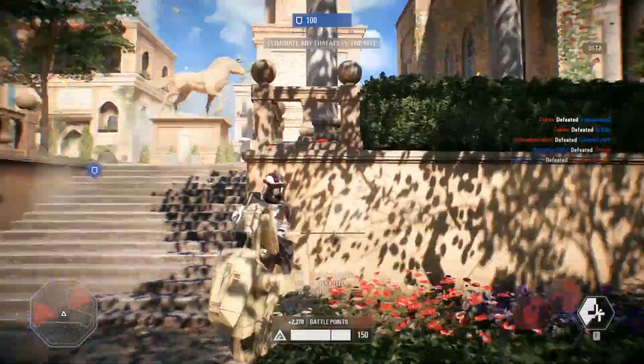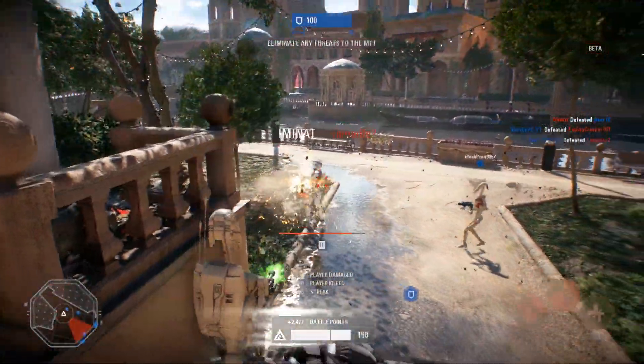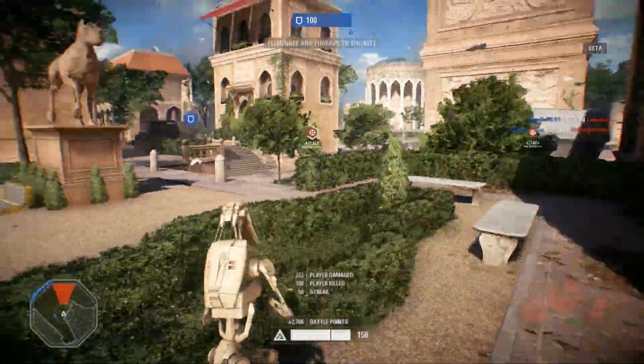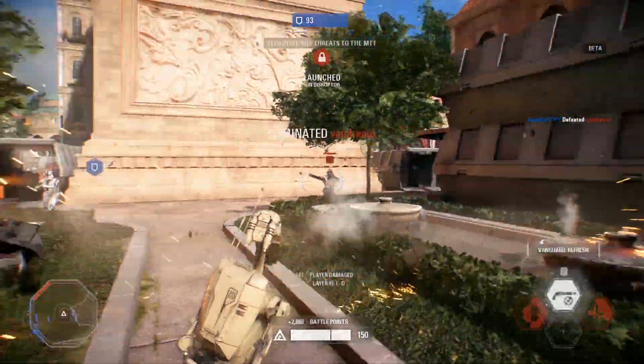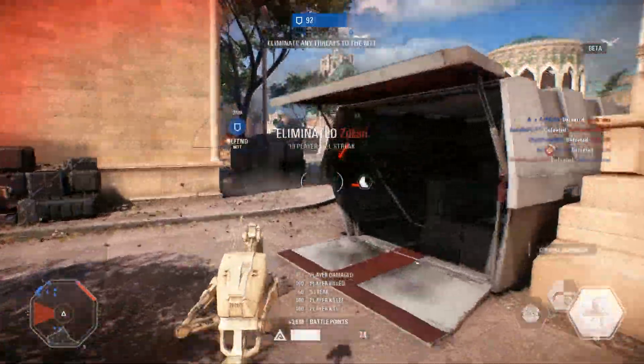You might be asking yourself, how do I roll? It's quite simple. On PC, you press left alt plus the direction that you want to go towards. If you're on PS4, you double tap circle and point towards the direction you want to go towards. And of course, on Xbox One, you double tap B and point towards the direction that you want to go towards.